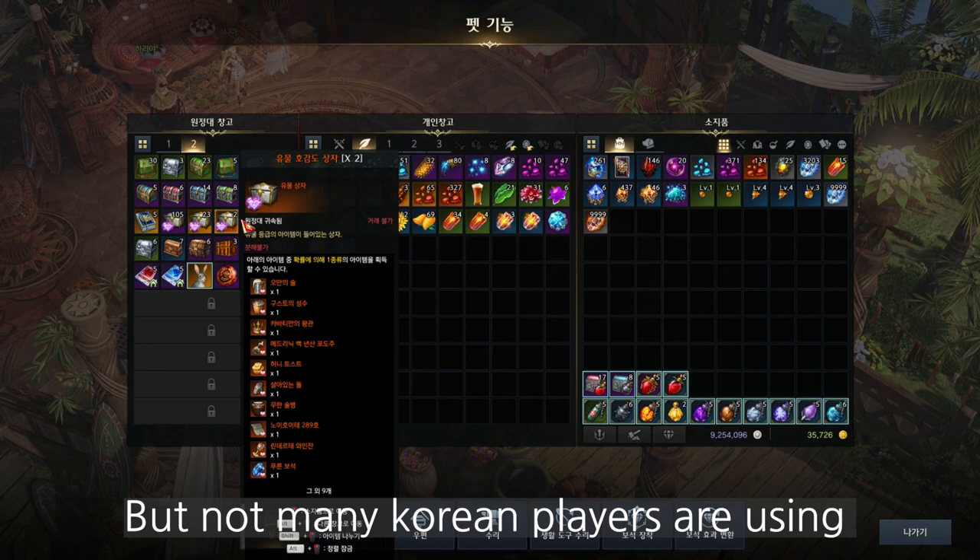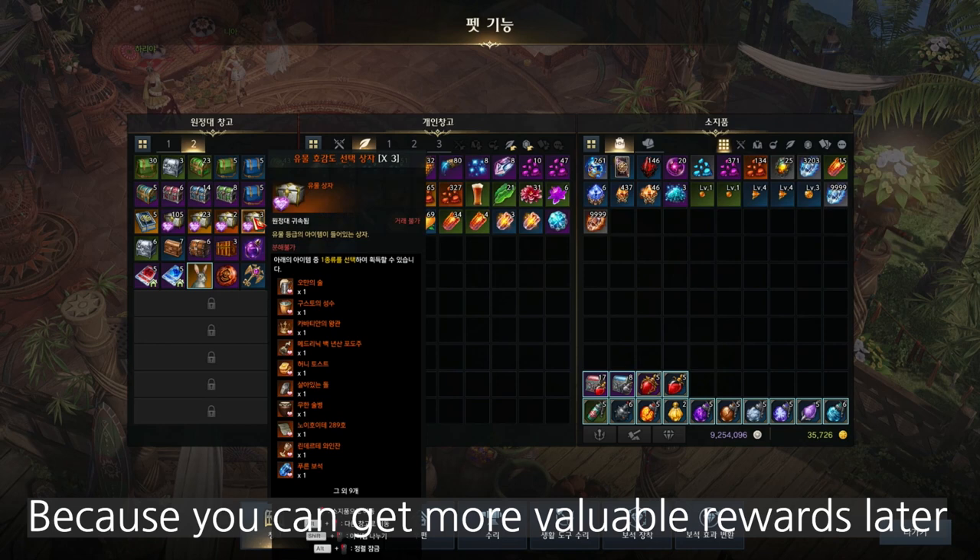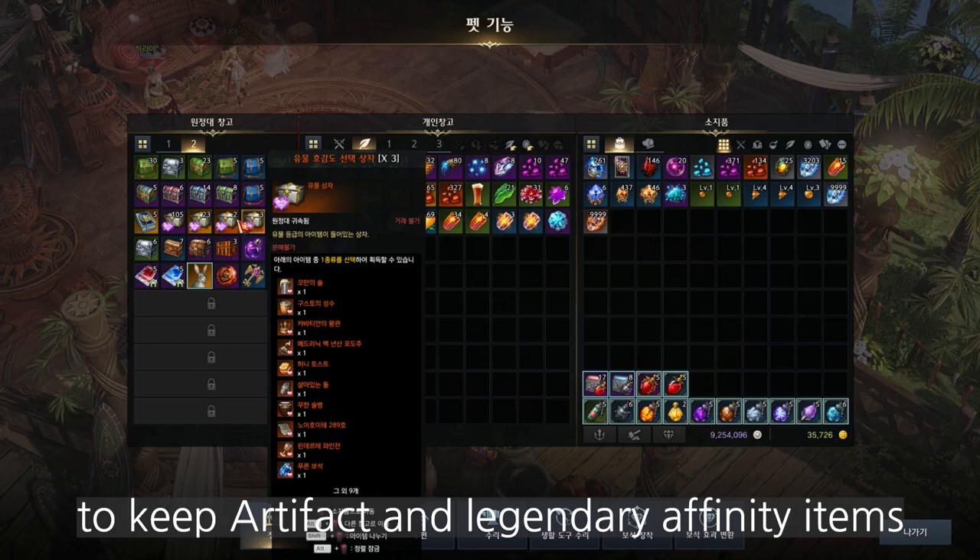Giving a rapport item is the easiest way to complete the rapport progression, but not many Korean players use artifact and legendary rapport items just for gold. That's because you can get better rewards from other NPCs, so I recommend you keep these rapport items just in case.